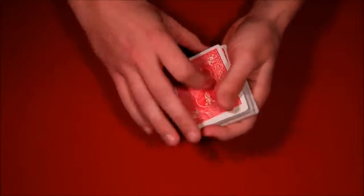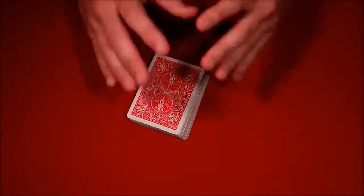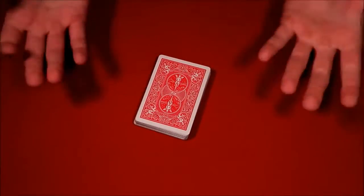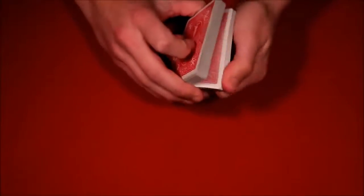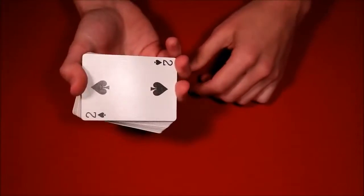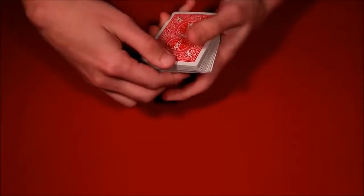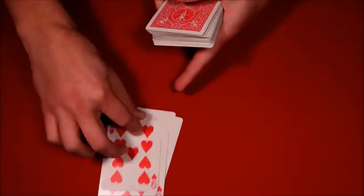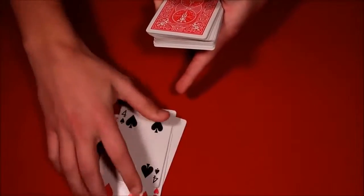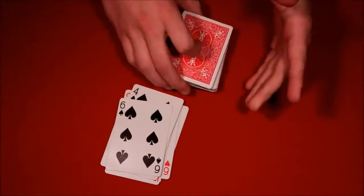Now tell the spectator you're going to stick the deck in your pocket, and you actually do. They can name any number from one to 52, but you can tell them not to make it too big. Once you have a number — let's say 10 — you just have to remember which card is on top and which is on the bottom. Until you reach that number, take cards only from the bottom, counting out one, two, three, four, five, six, seven, eight, nine — and when you get to the 10th card, you grab the top card and pull it out. That 10th card is going to be theirs. That is the second trick.